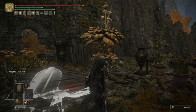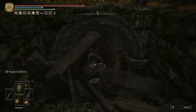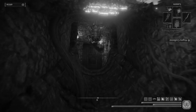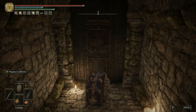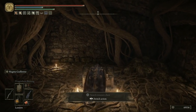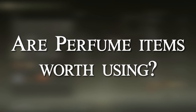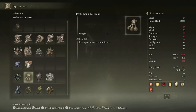Before you leave, there's actually a breakable floor here. Smash through these wooden planks, come down into the room below, and you'll get the perfumer's talisman, which raises the potency of perfume items. Not going to lie to you, I have never used a perfume item in this game. If you have, let us all know in the comments — which ones are good? Are they worth using? So now we'll move on to the next tip and into the next cave.